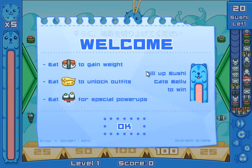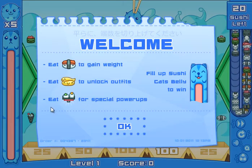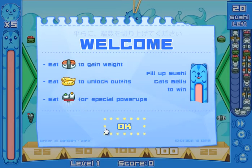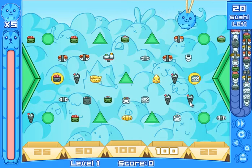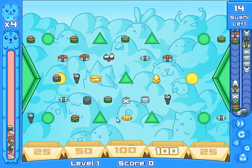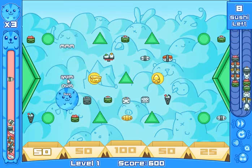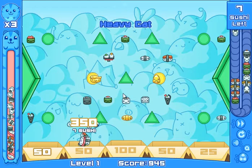Help SushiCat get fat enough to reach his love. Eat food to gain weight. Eat gold food to unlock outfits. Eat special food for special power-ups. I have not actually played this game before — I think it just came out. Somebody told me new SushiCat was out and I'm like, hell yes, I'm going to play that. So I did, slash am.